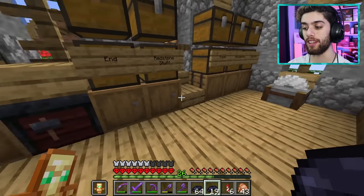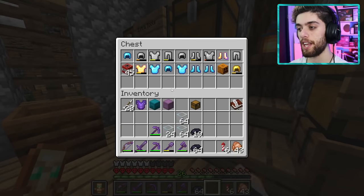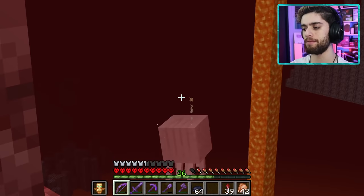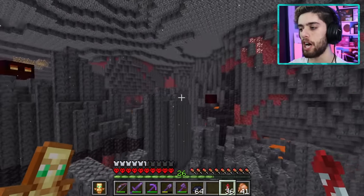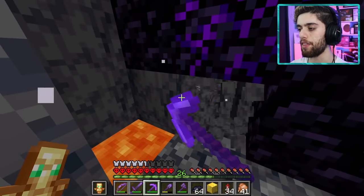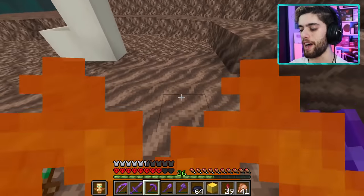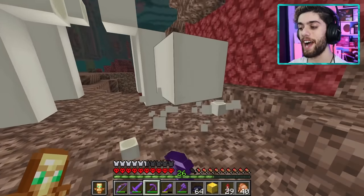For white dye I need bone meal, but I only have 12 pieces left. I know a place to get lots of bones easily — the soul sand valley in the nether. I grab a gold helmet and head in. After getting a bit lost and fighting ghasts, I find the valley. It's full of fossils I can convert to bone meal, plus skeletons spawn here too. This place is like a bone paradise.